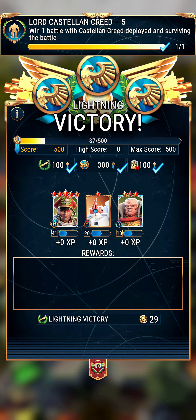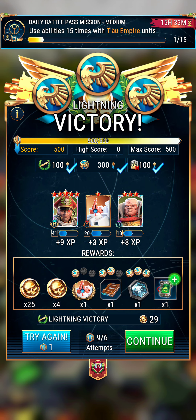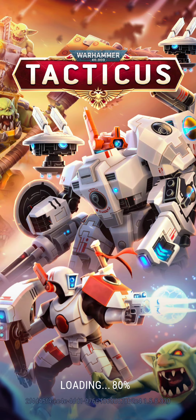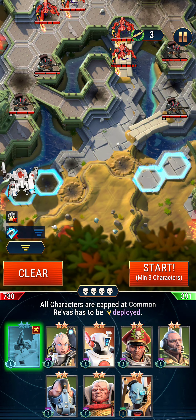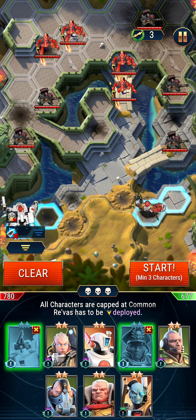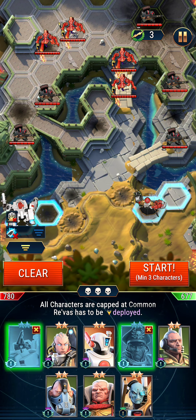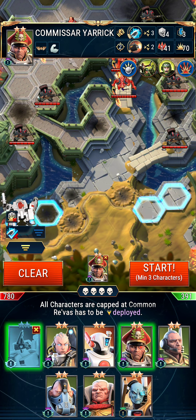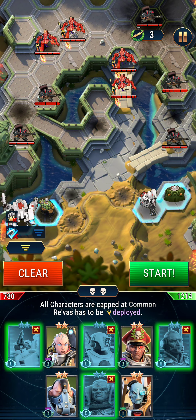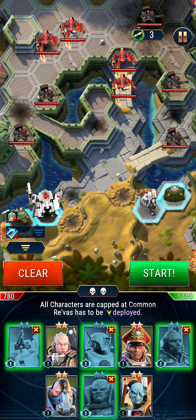The first objective is kind of easy — you can complete it in many other styles. I do realize that not all of you have Creed, but you can try putting Shoshu instead and he'll also work. Now they want us to deploy a character with an energy attack, and they want us not to take any damage.